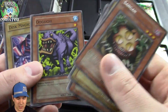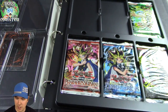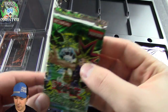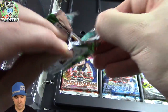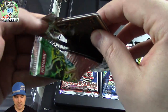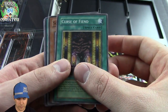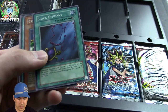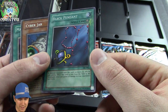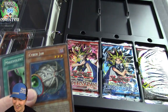They got rid of Sangan pretty quick after the release of Tour Guide, because you could just bring out Sangan — so basically everybody was running Tour Guide in every deck. Now we have Spell Ruler booster pack. Sonic Bird. And we pulled a Black Pendant, Super Rare — very cool. And another banned card, Cyber Jar.